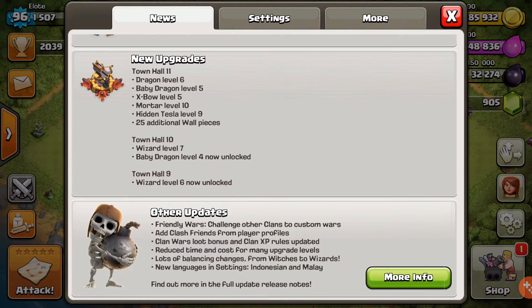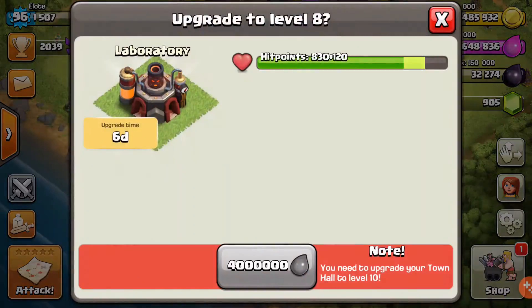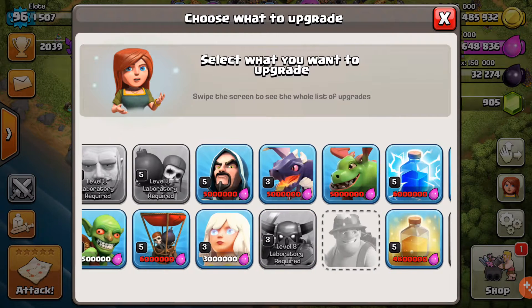For town hall 9 we just get wizard level 6 now unlocked, so if we go in here — yes, look at that! Level 6 unlocks for 5 million, so that's something we could work towards.